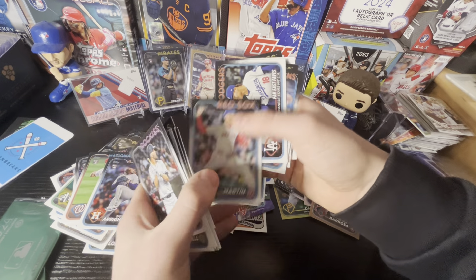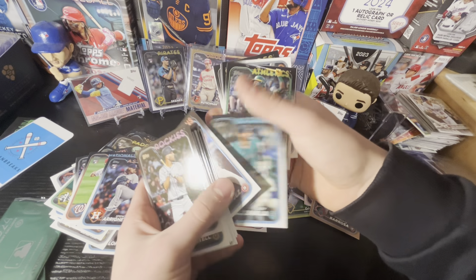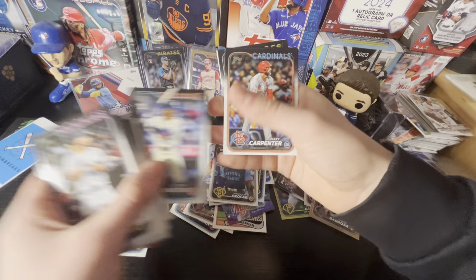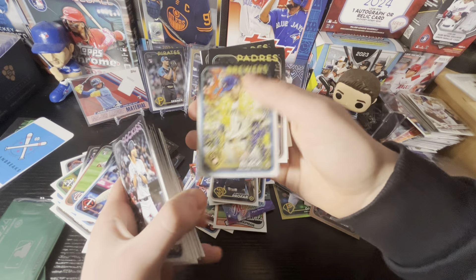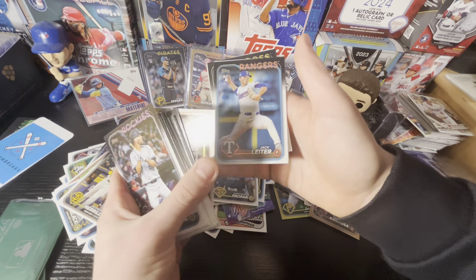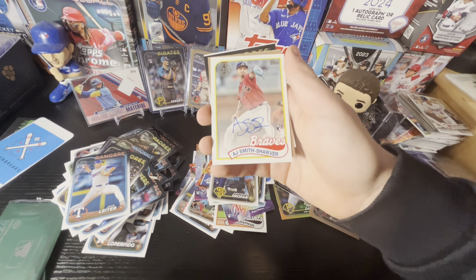We got a Spencer Arrighetti — he was good down the line, had a couple of rough games, but was good overall. He gets a sleeve. Mason McCoy. Jack Leiter, rookie card. Oliver Dunn. Mitch Spence. And here's our autograph — it's AJ Smith-Shoyer!